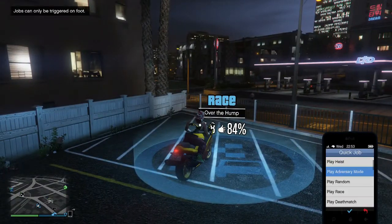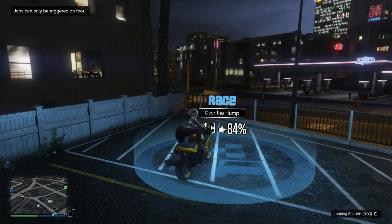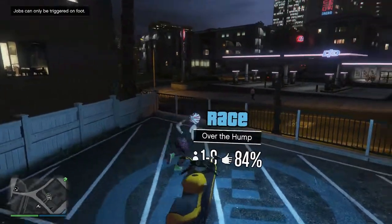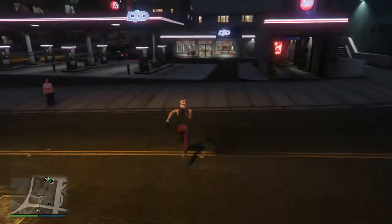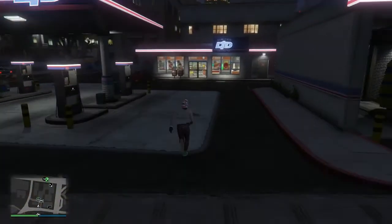Make sure you park your vehicle on the race stop, then launch the random job. When the race starts, it will blip up but your player won't go to the park.